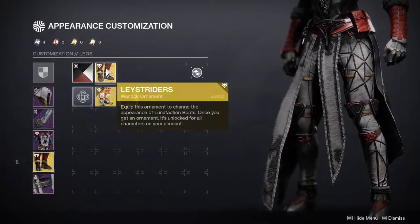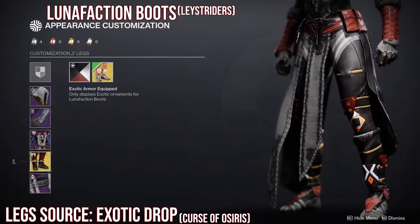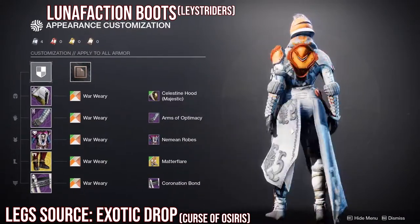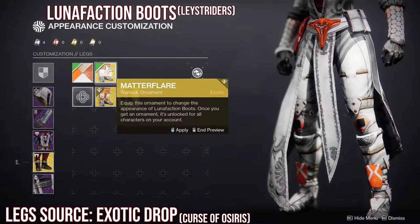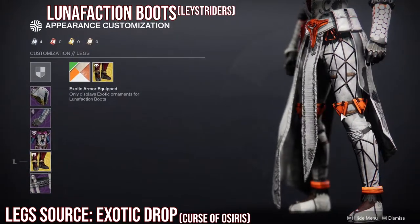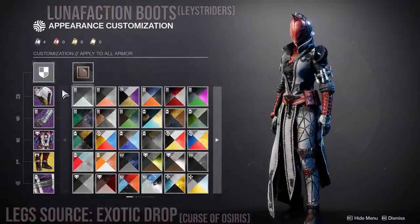Speaking of legs, I didn't want to use the boring-looking ones, and the other pair is super cool but has orange in the knees. I didn't want to use an orange look, so I definitely wanted to use the Lunafaction Boots. Unfortunately the Lunafaction Boots have this brownish-red on the stitches and on the feet, which is why I went with the Bloody Tooth shader. Now that I really look at it, it's more like a brown than a red.